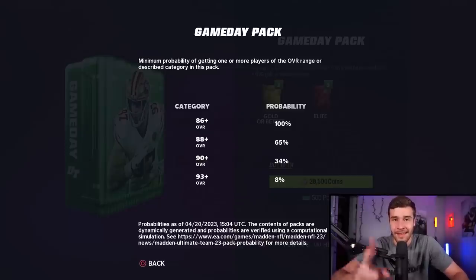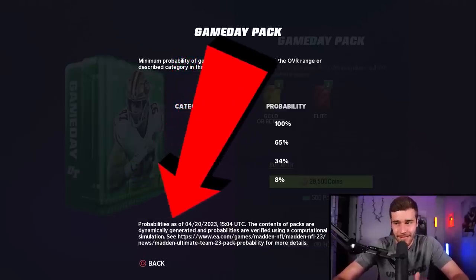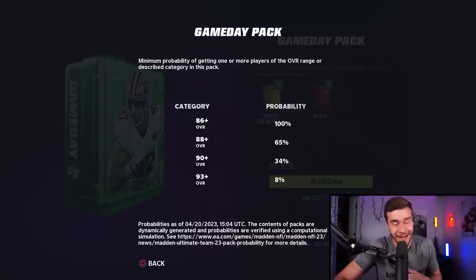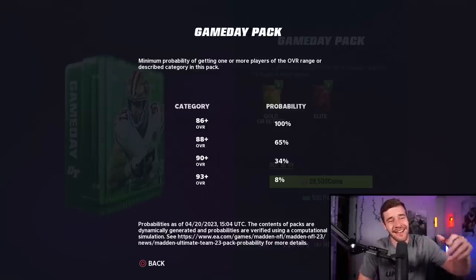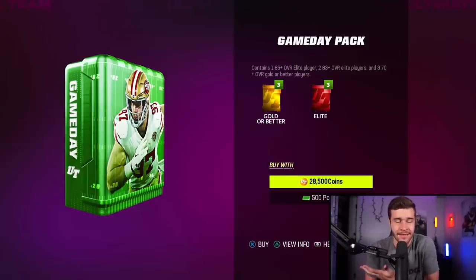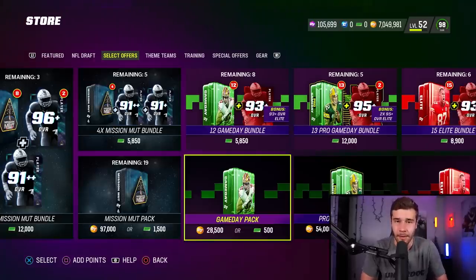At the bottom of the screen, as you can see, this tells you when the probabilities were generated. It says probabilities as of 4-20, April 20th. Let's hope the EA Sports employee that changed these pack odds on 4-20 was observing the holiday and gave us some good odds. It says the contents of the pack are dynamically generated and probabilities are verified using a computational system. All we're looking for is a date — it says 4-20. That's when the pack odds were changed, meaning about five or six days ago the pack odds got updated and boosted.